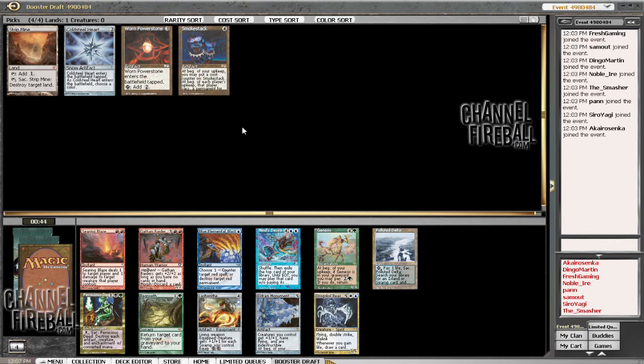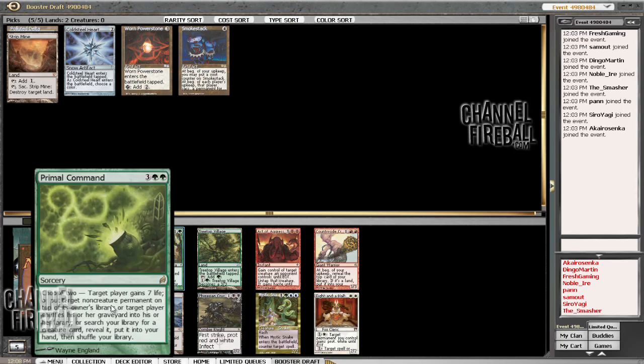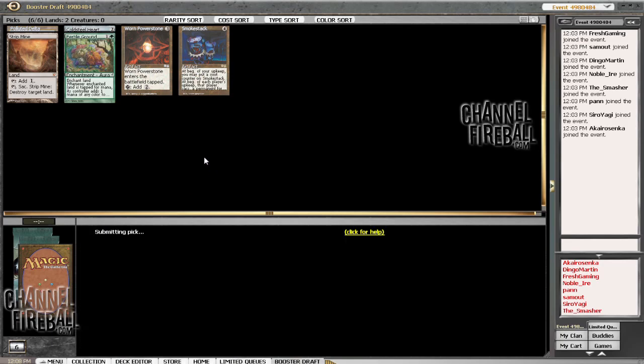Pernicious Deed is very good, though less good when it blows off all our own stuff. We haven't really gone on that silly combo route. Thinking about Pernicious Deed, Regrowth, and Polluted Delta. Regrowth with Strip Mine is quite good fun. I'd like to take the Delta to keep super flexible — yeah, I'm going to do that. Looking at Fertile Ground to keep the ramp going. Red would be quite a good fit with this mentality. We could Primal Command, put a land on top of their library and dig up some card. Let's take the Fertile Ground for now.